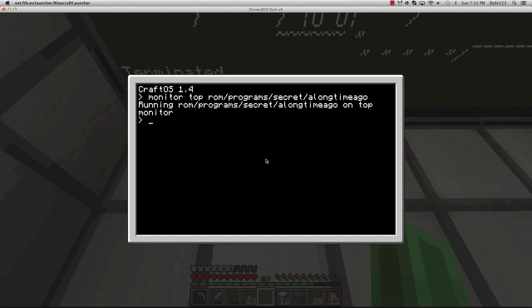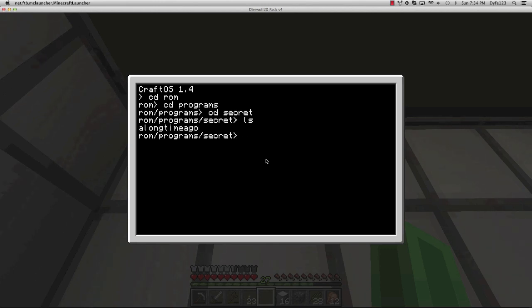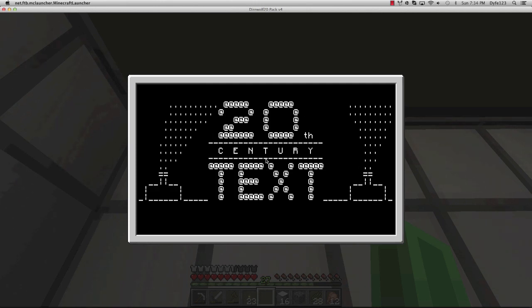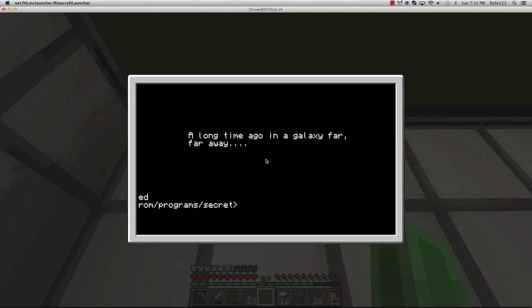If you want to know where it is, go to 'cd', type 'cd rom', then 'cd programs', then 'cd secrets'. If you list everything in here you see 'a long time ago', so if you just type 'a long time' it'll play Star Wars on the monitor.